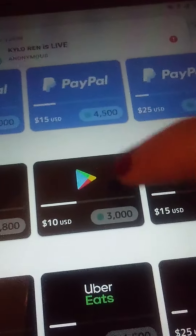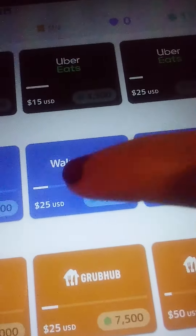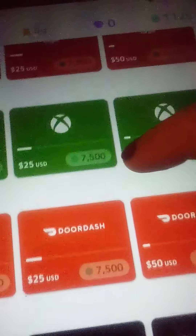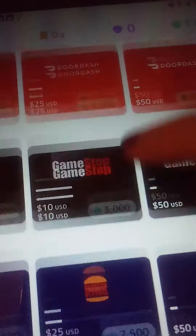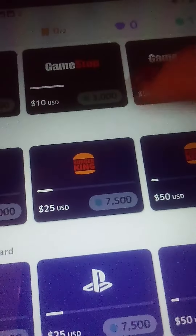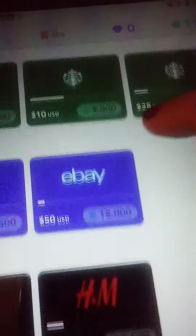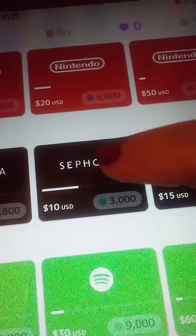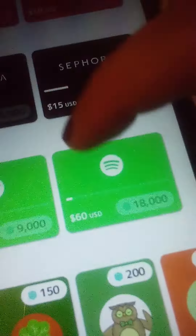You can get Uber Eats to order food, Walmart, Grubhub, Target, Xbox gift cards, V-Bucks, Robux, Rocket League credits, DoorDash, GameStop, PlayStation, Taco Bell, Starbucks, eBay, Nintendo, Sephora, and Spotify Premium.